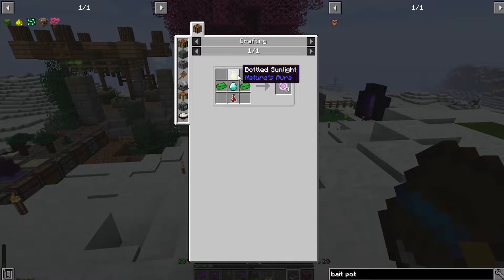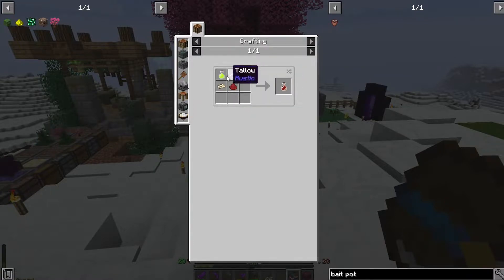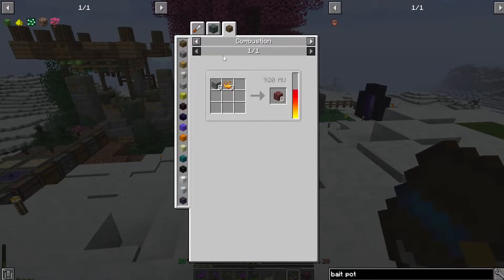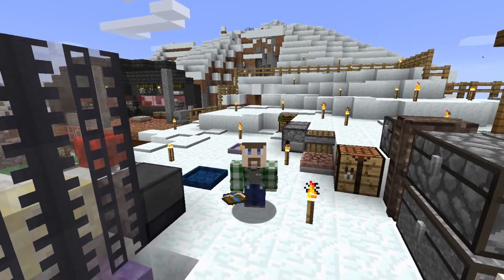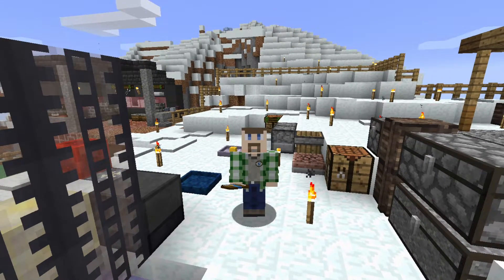The bottled sunlight is just the cork bottle we did before — you just right-click in the air. Then the bottled ghosts need another bottled sunlight, some tallow which is just rotten flesh melted down, well-crushed wreck which we get by blowing up cobblestone, and blaze powder which is awfully expensive. I'm not looking forward to that part because I have to keep making blaze powder, but we must do it.